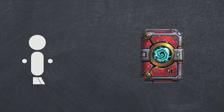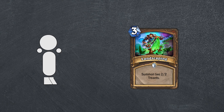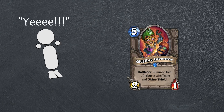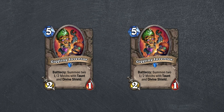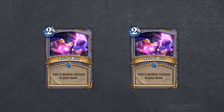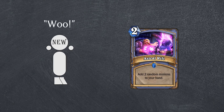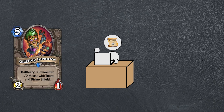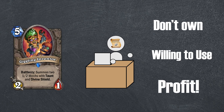Let's consider a player that hasn't gotten any Boomsday cards and decides to buy some Boomsday packs. Every card they open is one that they wouldn't have in their collection. A card like Giggling Inventor isn't going to get turned into 20 dust — it'll be saved to prevent you from spending 100 dust on it. So the first two openings of that card are, in actuality, worth 100 dust. This doesn't hold true for all cards — a card like Astral Rift will likely never be worth playing in Constructed. But if you open a card you don't own and you'd be willing to use it, that is a remarkable economic benefit.